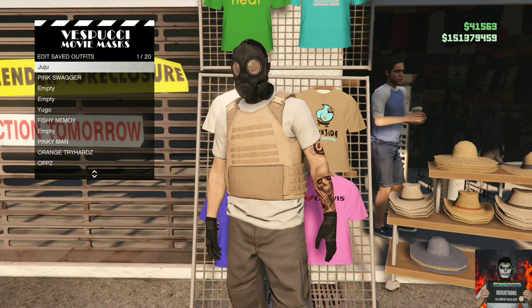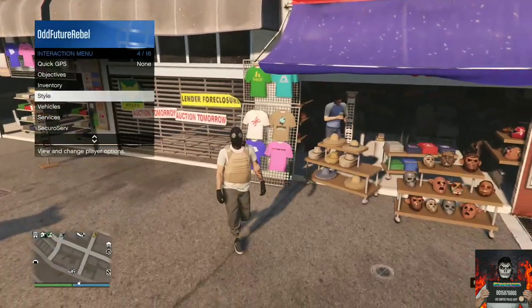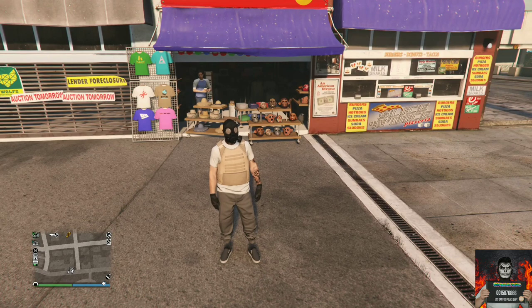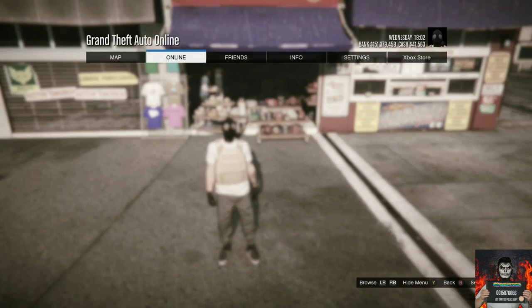Make your way over to the mask store and save this as an outfit on slot one. Then back out from the mask store, open the interaction menu, go to style, and apply the saved outfit we just made four times very quickly.